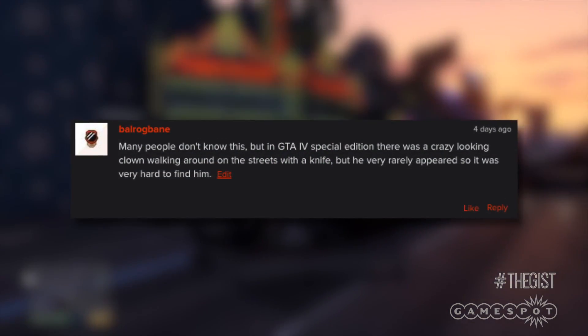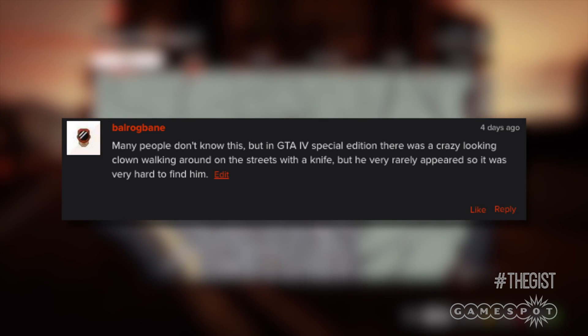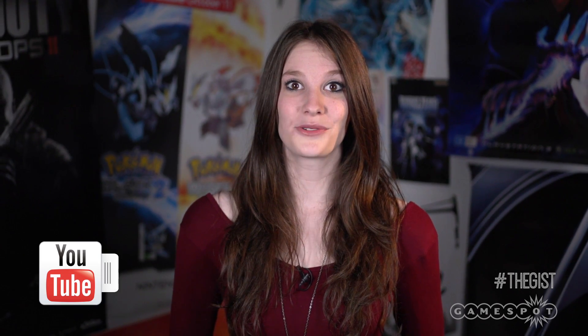Balrog Bane pointed out that many people don't know this, but in GTA 4 Special Edition there was a crazy-looking clown walking around on the streets with a knife, but he very rarely appeared so he was very hard to find. Well, that's creepy and upsetting.